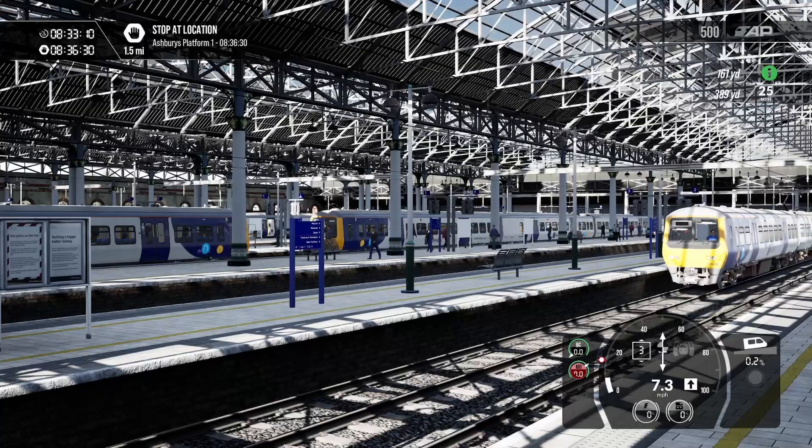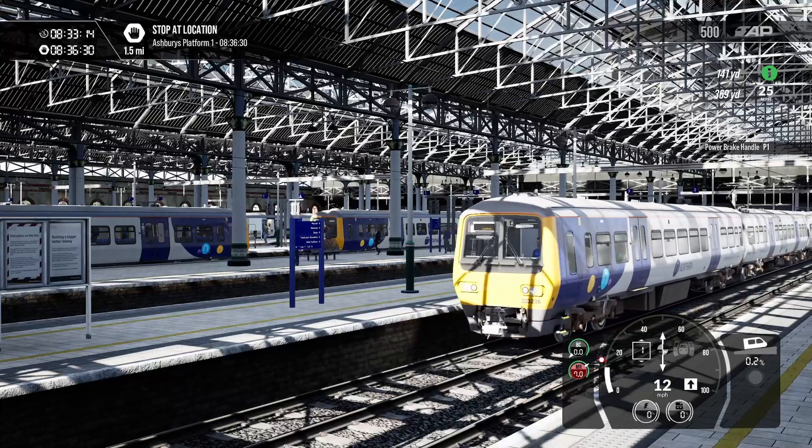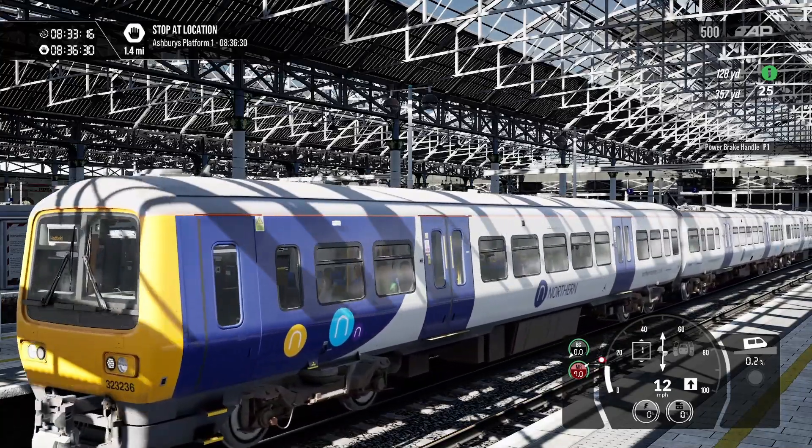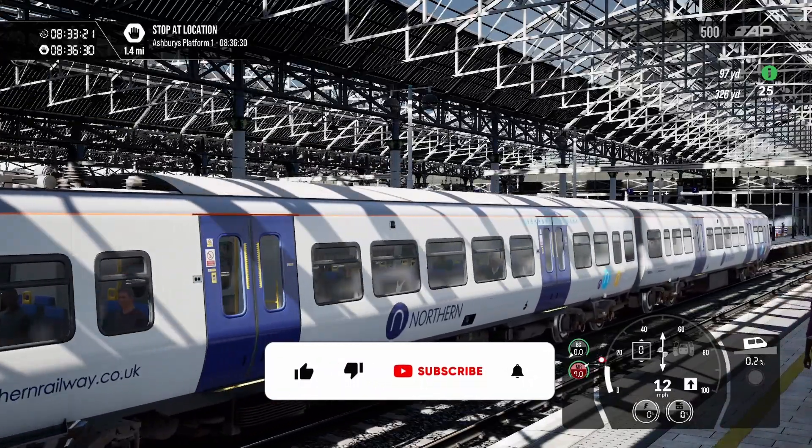Hello and welcome to Train Sim World, where today we are taking a very first look at the brand new Glossop line featuring the Northern Class 323. If you like this video, why don't you hit that like button and also subscribe - it really is appreciated.